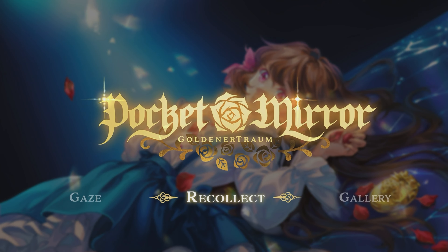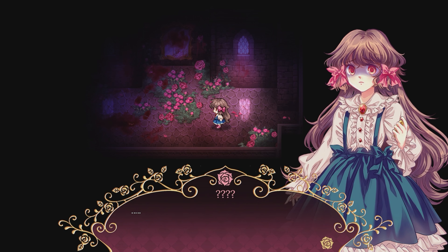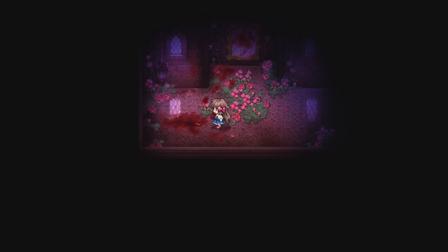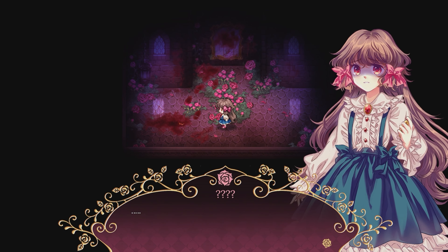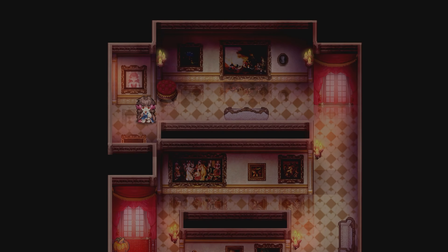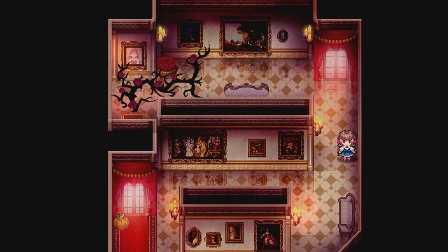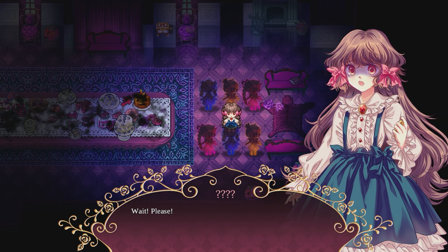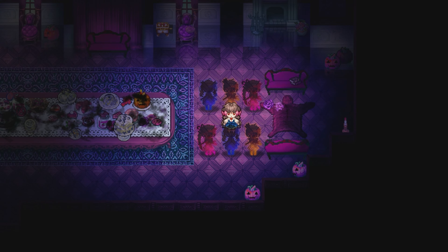This next game is Pocket Mirror: Goldner Traum, an RPG Maker horror game. The menu looks nothing like a standard RPG Maker game. This game is entirely about solving puzzles — it's always difficult to evaluate these types of games in demo form, but from what I see I like it. It's dark, gory, and most importantly it freaks you out. There is an assist mode for puzzles. The art style is great, but there are a lot of treacherous areas and choices to make, and wrong moves will cause you to die — oftentimes very messily.